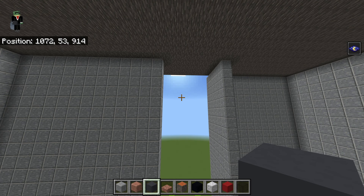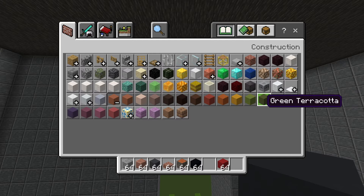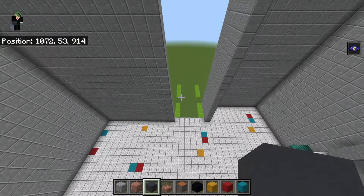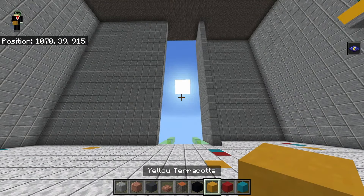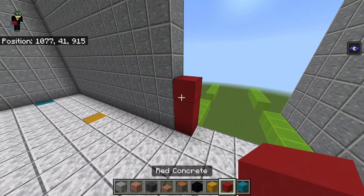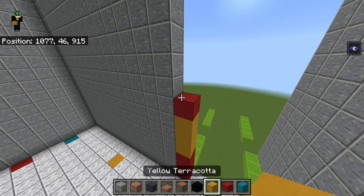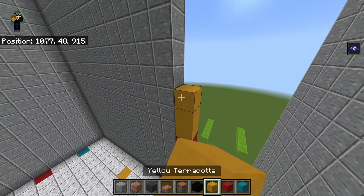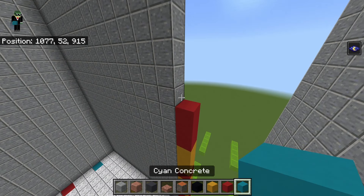Get rid of polished diorite and black glass and get out yellow terracotta and cyan concrete. Looking at the gap in the wall, take the left half and going up place three red concrete, three yellow terracotta, a red concrete, three yellow terracotta, three red concrete, then a cyan concrete.